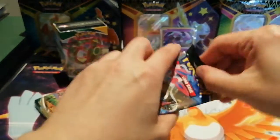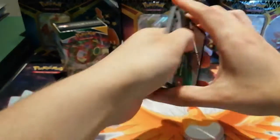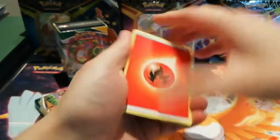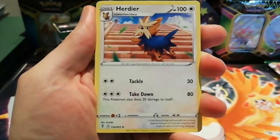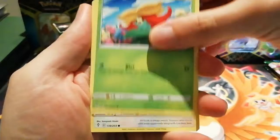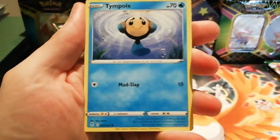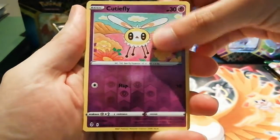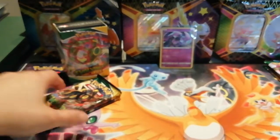I've been seeing people post their pulls on social media the last couple of days and it seems a lot of people are pulling the V-Max alternate arts. I don't know what the pull rates are like but they could be quite good. In our first pack for Evolving Skies we have a Herdier, Scroll of the Fanged Dragon, Floette, Gossifleur, Fletchling, Scraggy, Hippopotas, Tympole, and a Reverse Holo Cutiefly which is just a common. The rare is a non-holo Feeble, so nothing major there.